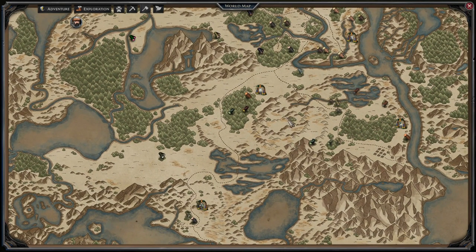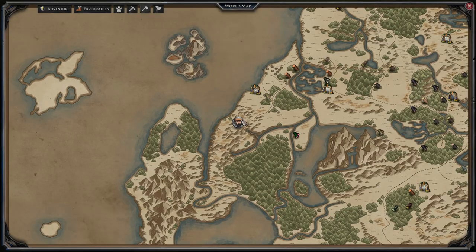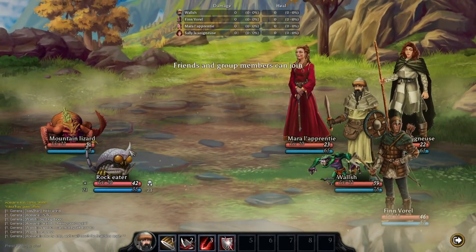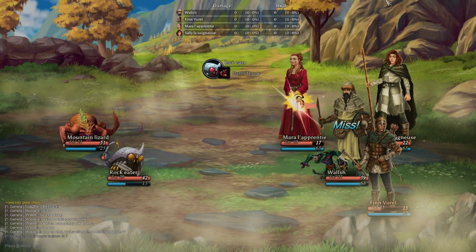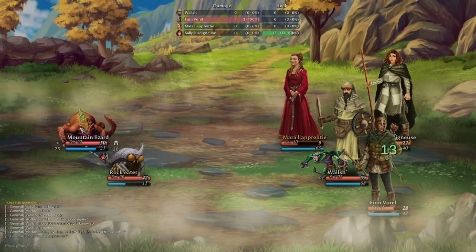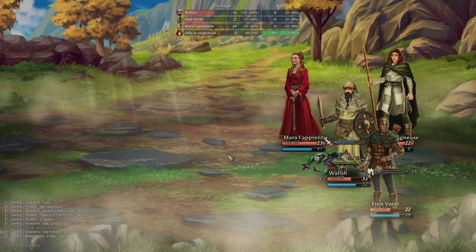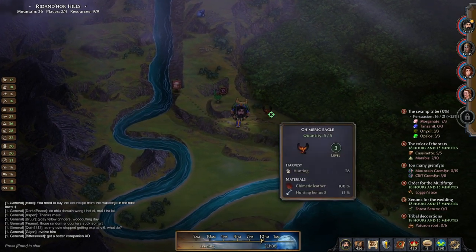When you get the quest to collect those green little fingers, you can either go to the cave I showed you earlier where you fight lizards and get one or two at a time. But if you come south of Portal Whispers - you will need 36 mountain - these guys drop anywhere between one and four, and I've seen people in chat say they've gotten six before. You can pretty much do this once and probably half the time you'll instantly complete the quest. Four fingers just like that - easy.